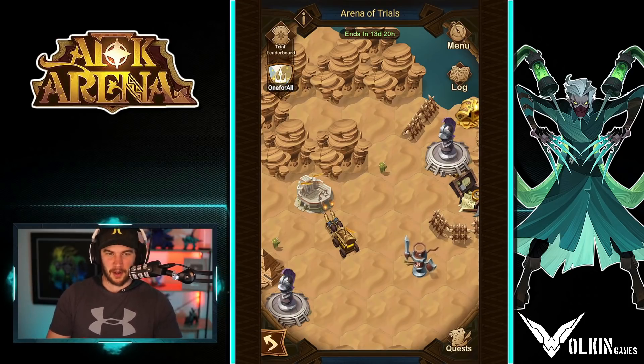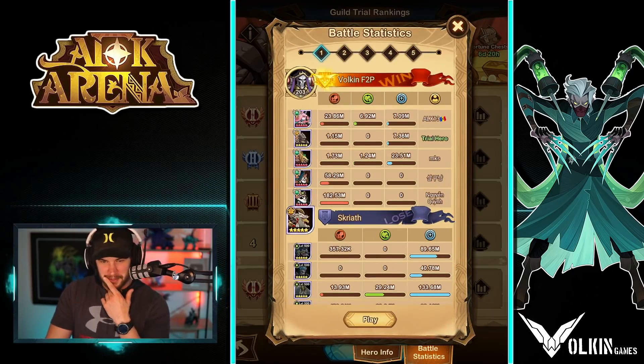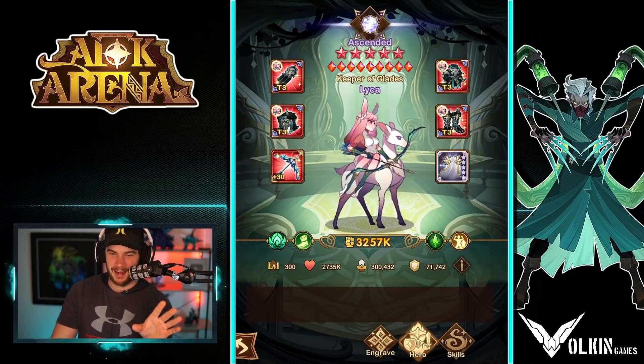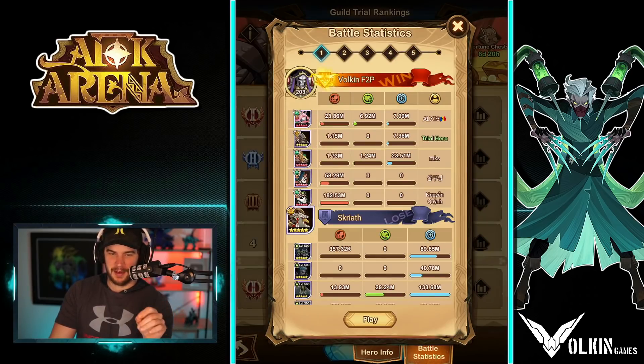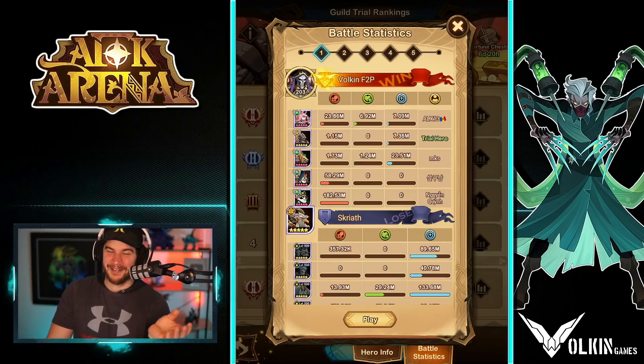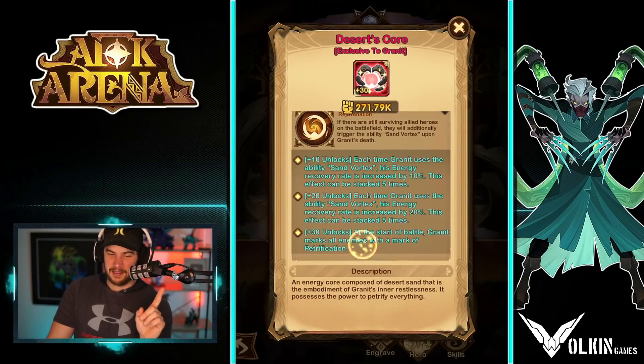Over here in the arena of trials, if we go to the trial leaderboard here, this was my attempt. Keep in mind, the first couple of teams I forgot you could change the artifacts, so I've just had whatever artifacts on. Like, I don't even know what these guys had — like drape there, why is he even on that? I apologize, I forgot about it.